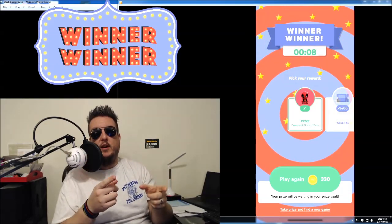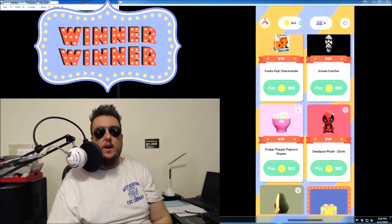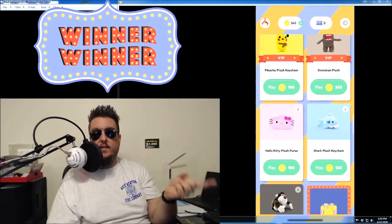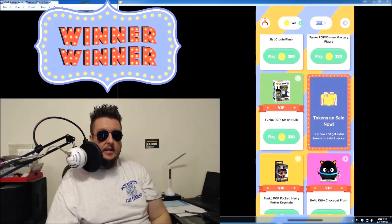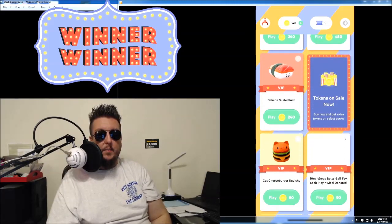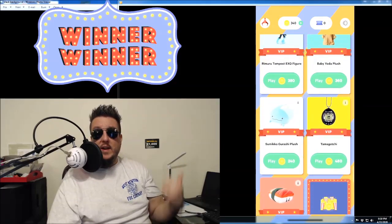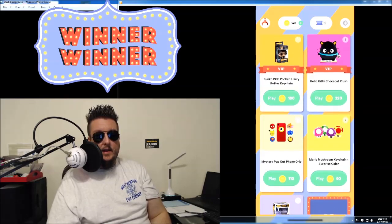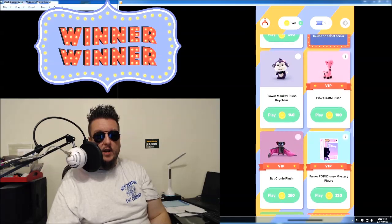We won the Deadpool plush guys — the little 20-centimeter Deadpool plush. That was an awesome win right there. We got 340 tokens left. Can we find something else to play for 340 tokens? Scrolling down through — look at all the Funko Pops. There's a Tamagotchi you can win. You can win tickets — see that? 5,000 tickets at the bottom guys. Let's see what we can play for here.